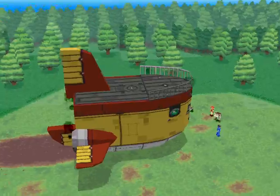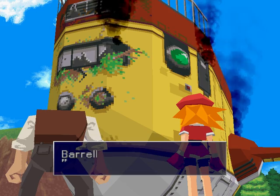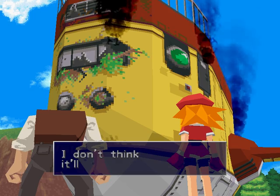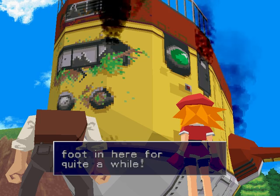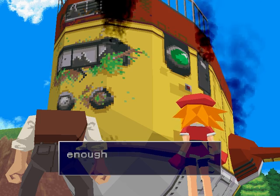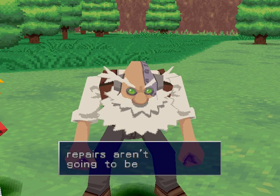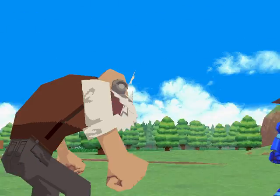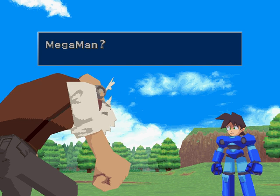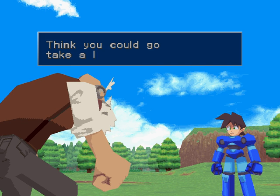That was crazy. This looks pretty bad — I don't think it'll be safe to set foot in here for quite a while. We've been pushing her so hard, haven't been taking good enough care of her. We'll just have to fix her up. Looks like the repairs aren't going to be finished any time soon — we'll be here for a while, I guess. This island — Cattle Locks — must have a town or city somewhere. Think you could go take a look around?